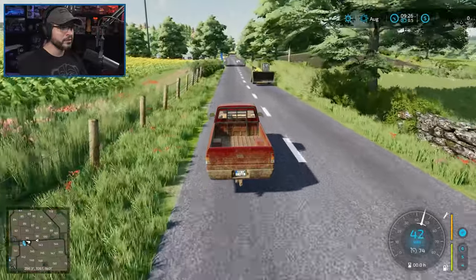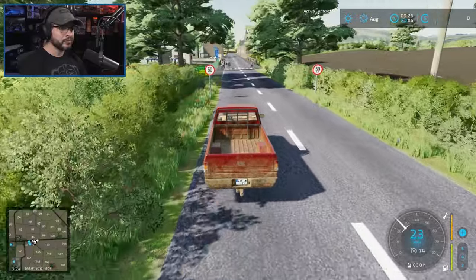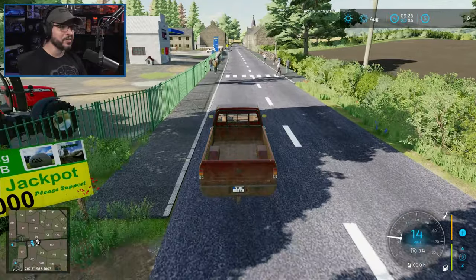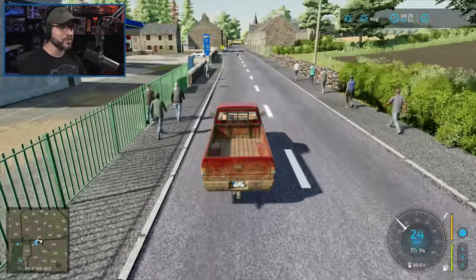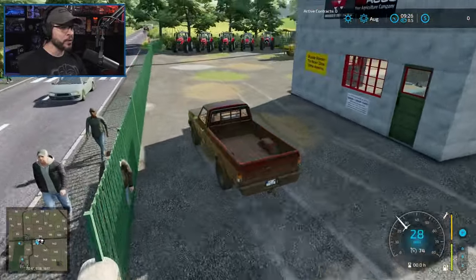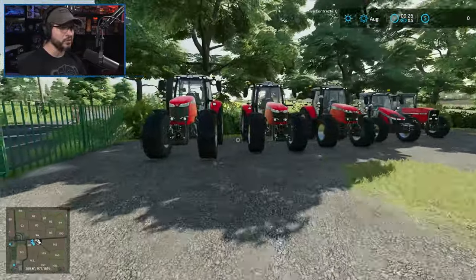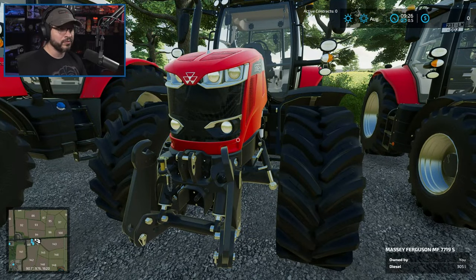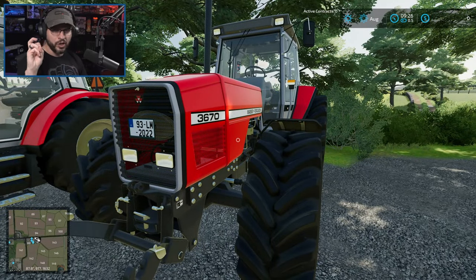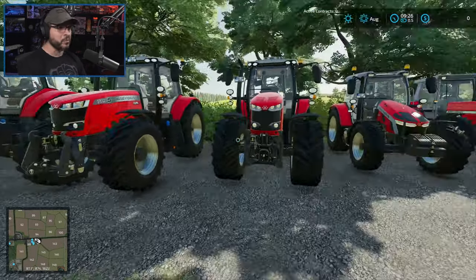Got a vehicle coming towards us — there's a telehandler. The speed limits are all in kilometers and I drive miles per hour. Here's the store. As you can see, we have a few pieces of equipment. The tractors over here are not our equipment — they're just here for cosmetic purposes to make the store look a little bit more lively, which I think works.